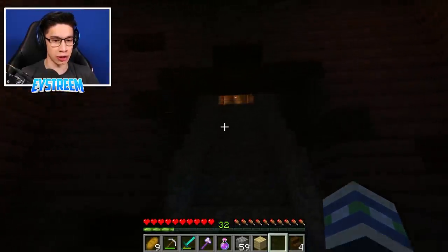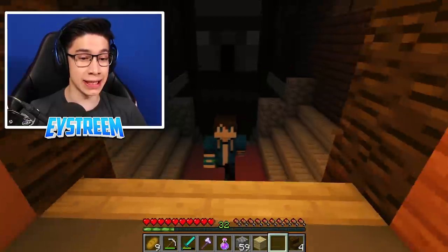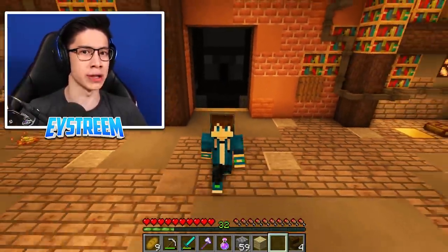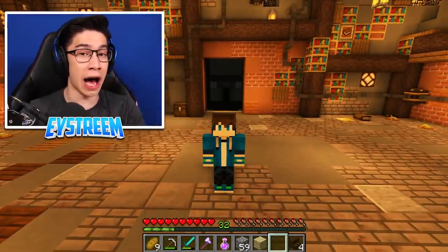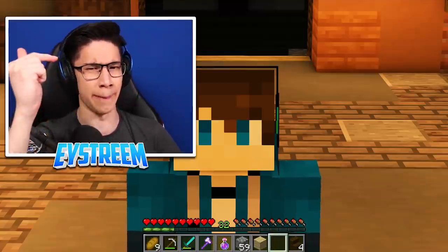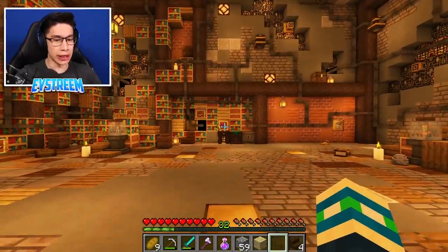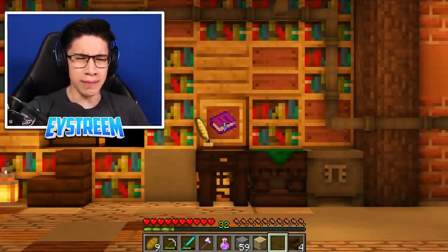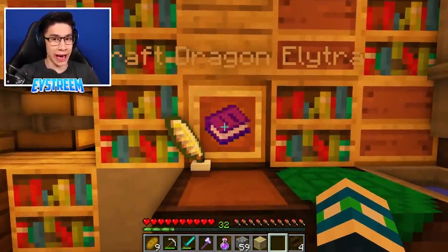We almost died in this mansion last episode trying to get to this top floor and find these wings. If you guys missed that episode and didn't see how we ended up in this cursed woodland mansion seed, you can watch the previous episodes by hitting the little i in the top left or right hand corner, or by hitting the link in the description below. But now it's time to figure out if this actually works, and what is Dragon Elytra Wings?